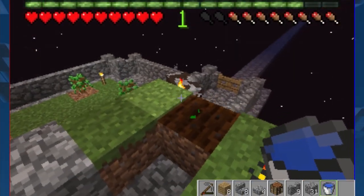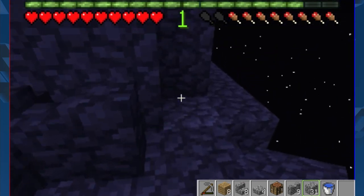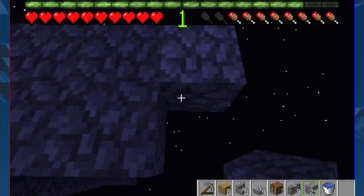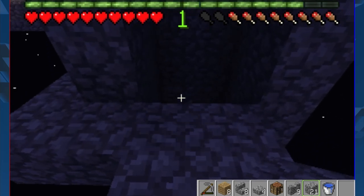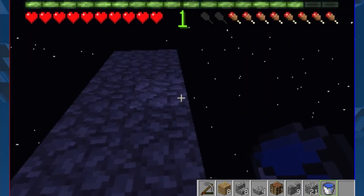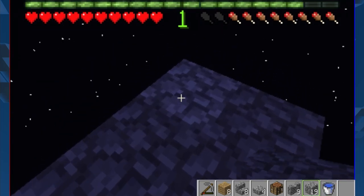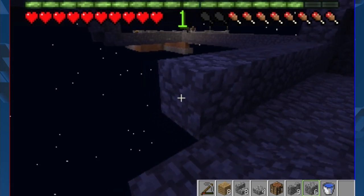I want to see how far the water truly travels because I hope to make the funnel today. Let's count: one, two, three, four, five, six — that was a little risky, should not do that again — seven. So it looks like I need to put some walls up to keep the water contained, and walls are going to have to go up anyway.